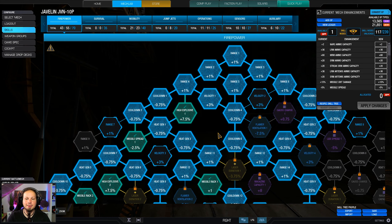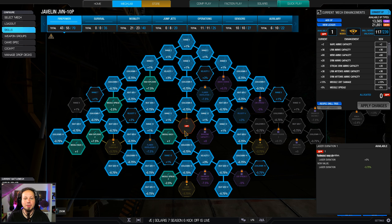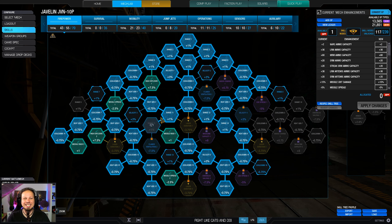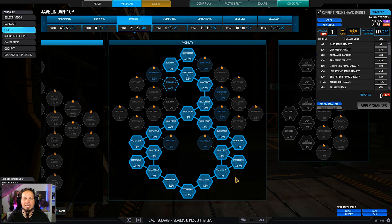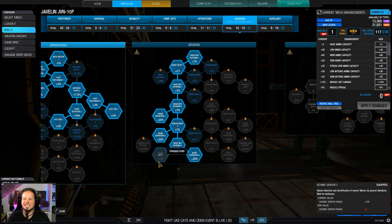Let's take a look at the skills here. As you can see, we have tilted a lot of our skill points into the firepower tree. We're going with all the missile nodes - we have a lot of cooldown, a good amount of range on top of that, and of course heat gen, heat gen, heat gen. I skipped armor and survivability altogether because my armor is speed, and I was going for maximum speed tweak. We have half of the cool run, radar deprivation 60% of it, as well as a seismic sensor point.